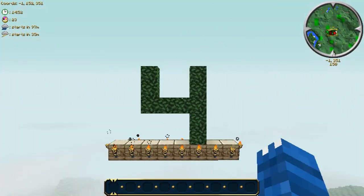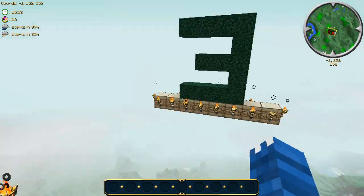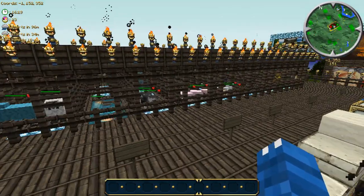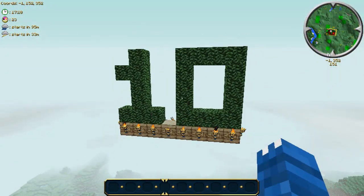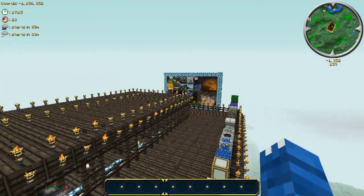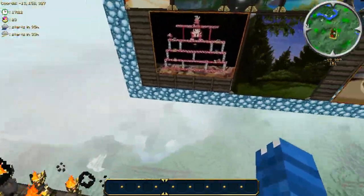All right, let's get a score for this. Simplicity is going to get a four. Resolution is going to get a three — it's only available in 16 and 32. Faithfulness to the default pack is going to get a three; while it is faithful, it looks very old-timey and medieval. That gives us a final score of 10 out of 15. Hope you enjoyed this episode of Texture Pack Tuesday — if you did, please leave a like, and as always I'll see you in the next video.